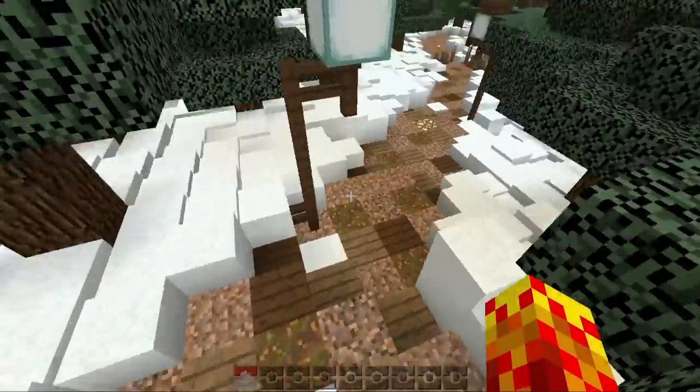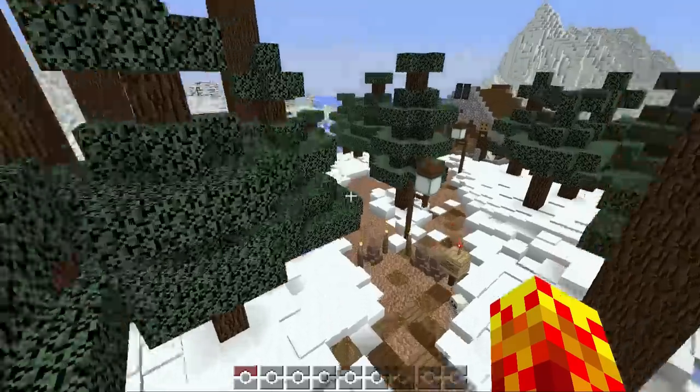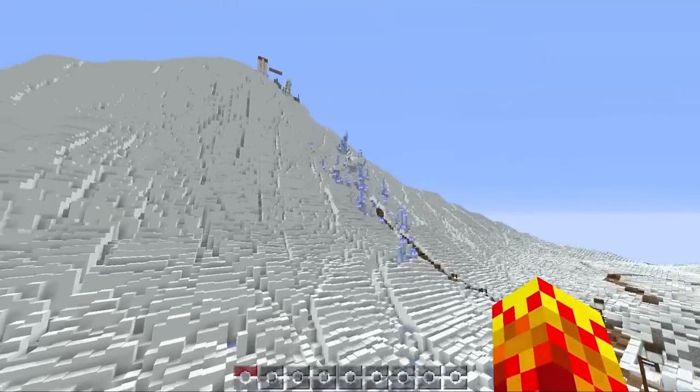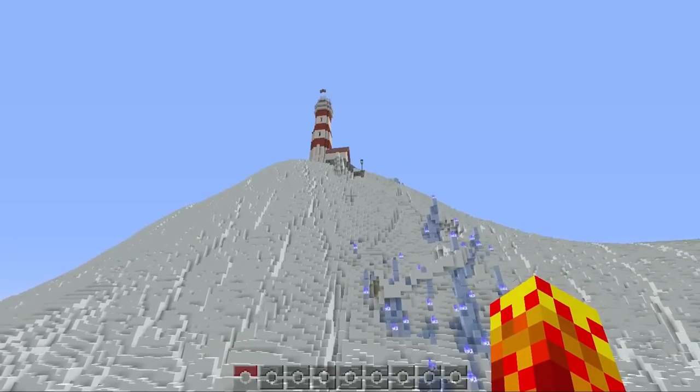We have a bridge that moves across and there's an item there. Otherwise, it's a pretty safe journey across — really quiet, nothing fancy, no trainers — but things get a little bit awkward and uncomfortable when you get into the lighthouse.